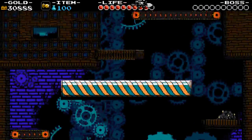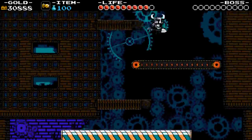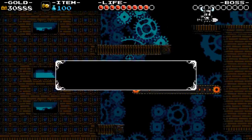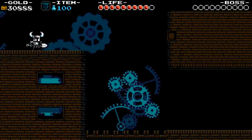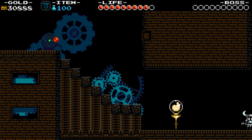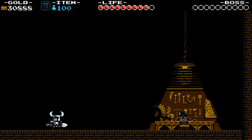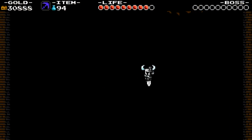We should be in the clear now. Tinker is a pretty easy fight no matter what difficulty you're on. Of course, now that I've said that, I'm probably going to fall off the robot like seven billion times, but whatever.